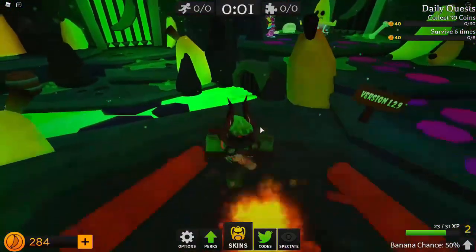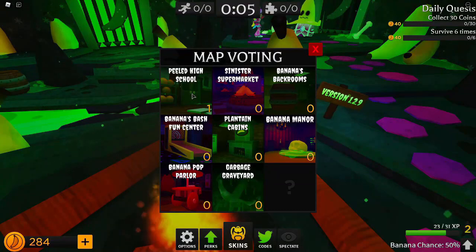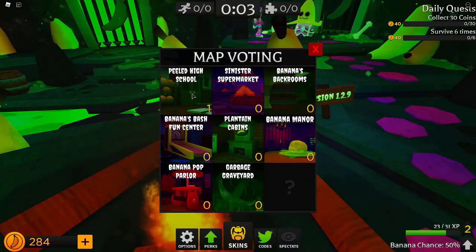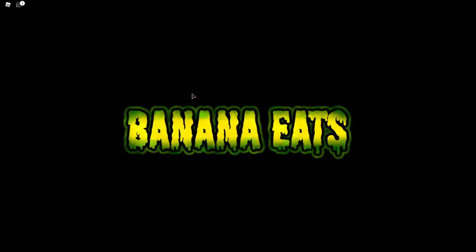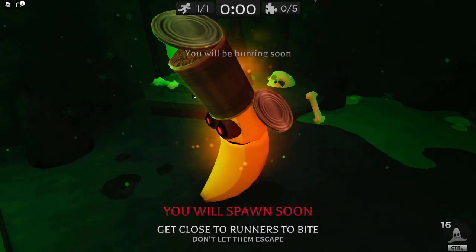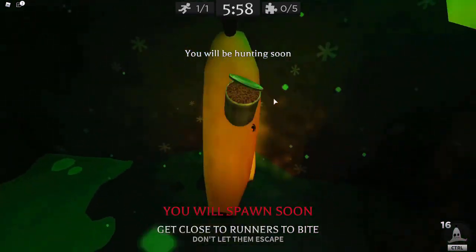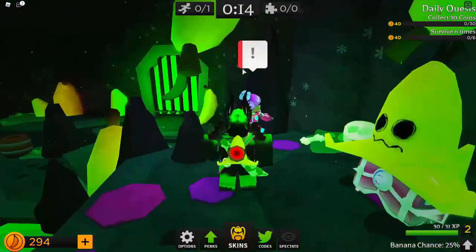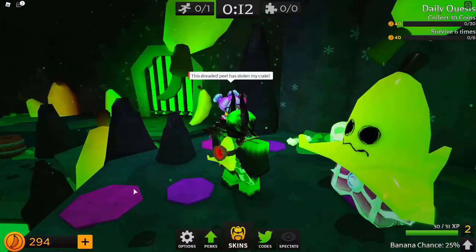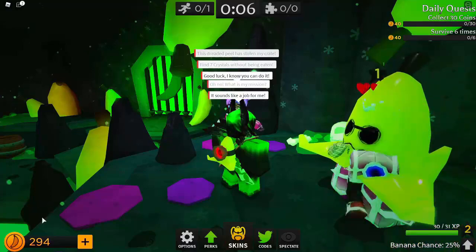Just go around, find the shards. If your friend is in the VIP server and becomes the banana, they should not kill people — be a friendly banana. I ended up being the banana this round, so I let my friend get the badge, and next round I'll ask them to return the favor. All you need to do: talk to Sparks, find seven banana shards, survive with them, and you'll get the badge.